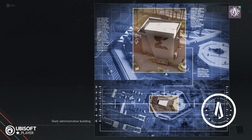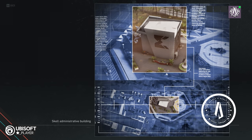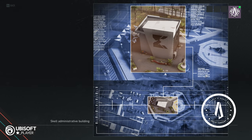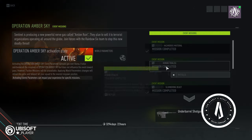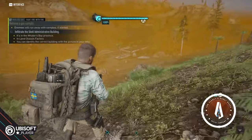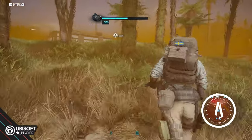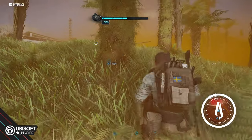So this is going to be the correct building — the skill administrative building. Now we have a clear view of where we need to go once we have infiltrated the area, which is useful for us. We're closing on the objective. Let's set up camp here and go for recce.